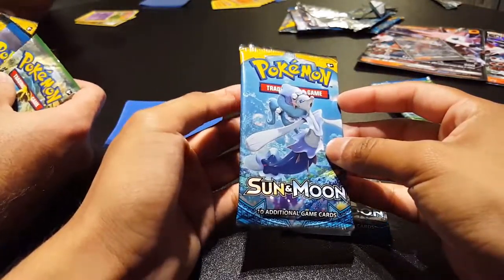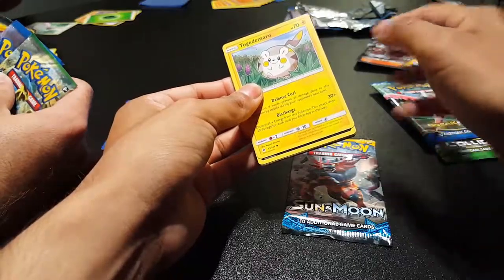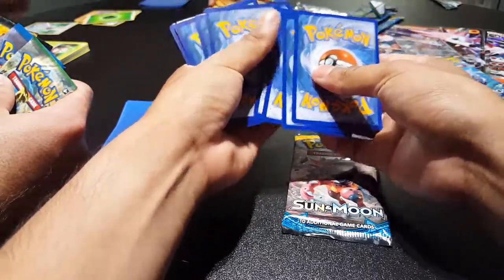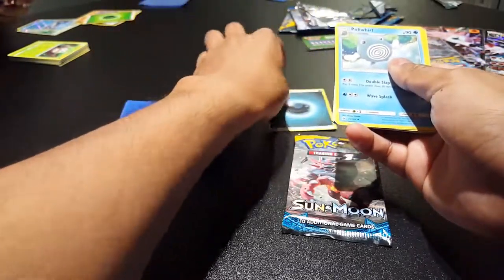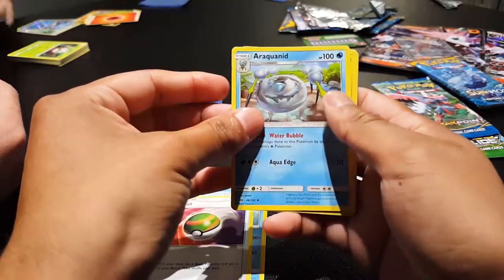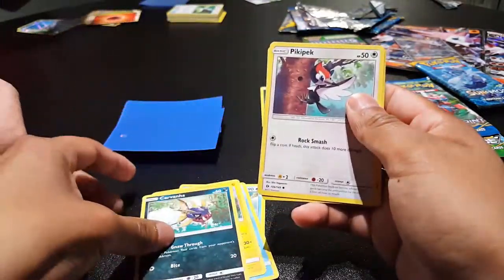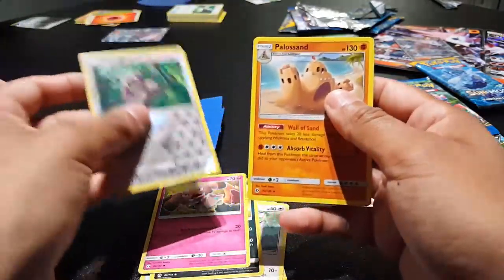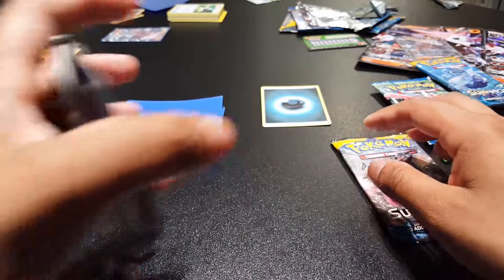All right, so now we got Marty with the Arty over here opening his packs. You're gonna have to say the whole thing that he got. Energy, Poliwhirl, Natu, Araquanid, Togedemaru, Carvanha, Pikipek, Sandile, Snubbull, Kangaskhan, Palossand — I don't think I've seen that one yet.